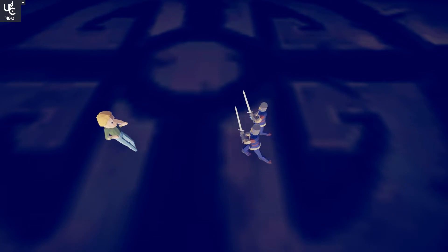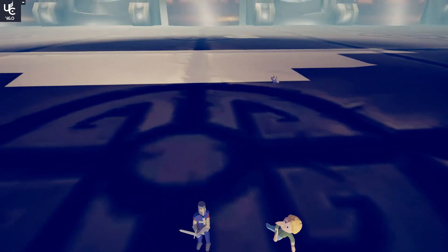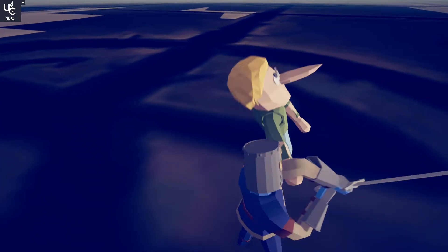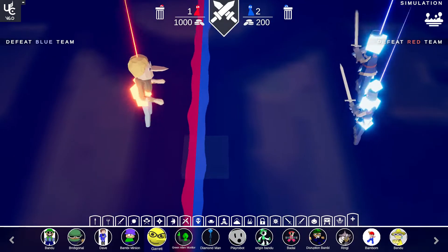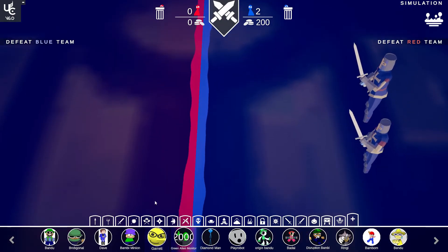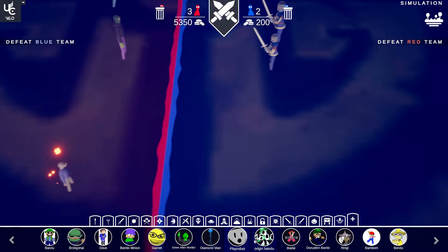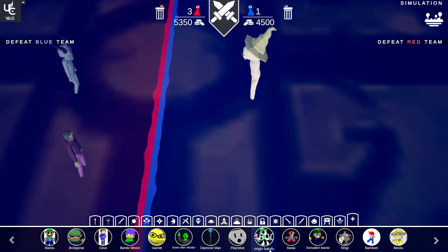Next we're gonna try Garrett, who is from Dave's Algebra Graph class but was ported to Bambi Golden Apple and then put in this mod because it's part of Golden Apple. Now let's try green monitor along with diamond man and play robot versus origin bondu.